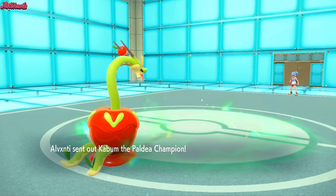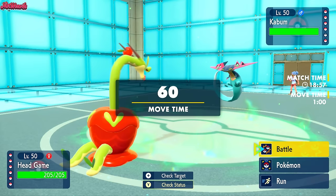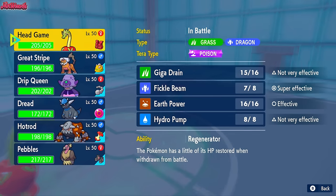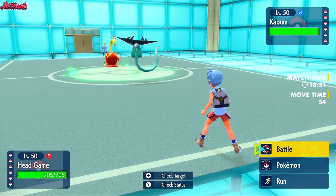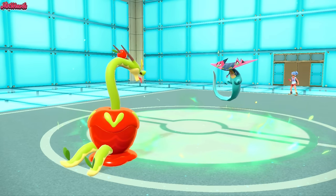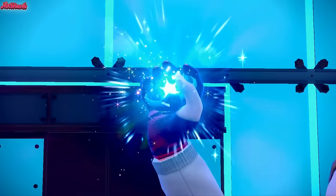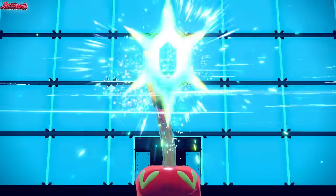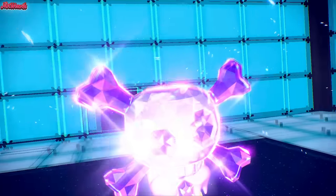In comes Kaboom, the Dragapult. I don't really want to get hit by a Draco Meteor, but I kind of want to Tera just to get rid of it. So I am going to Terastalize straight away into my Terra Poison form. I am Assault Vest, so I can definitely take a hit. I can't really switch out because if they Dragon Dance, it's all over. So I have to Terra Poison Fickle Beam here or else things could happen.